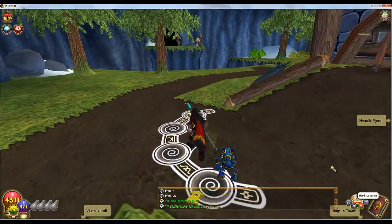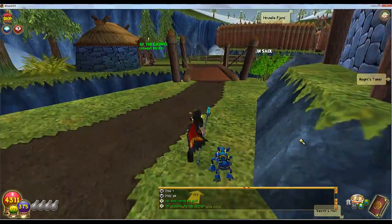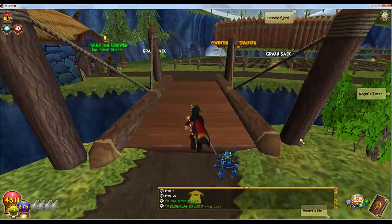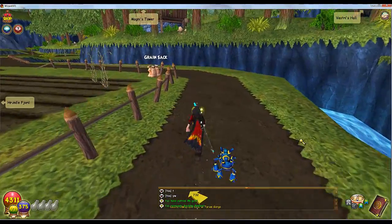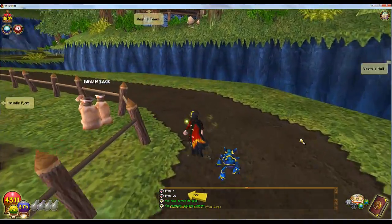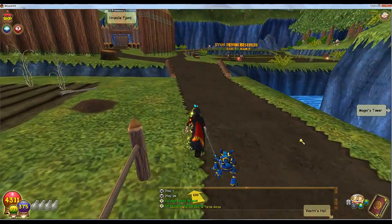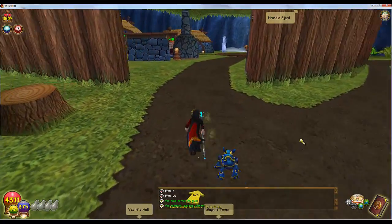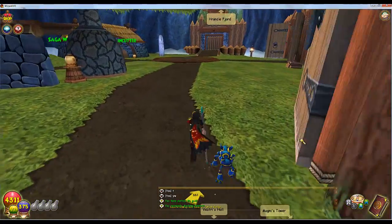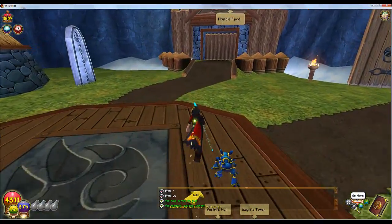I meant to mark my location — I recommend you marking it because it is a little long walk if you don't. You can always get mana from Northguard, the spawn of Grizzleheim, if you need to. If you have two players, like my brother and I do, one of us marks Vestralund and the other marks the Bazaar so we can go back and forth really fast and sell items efficiently.